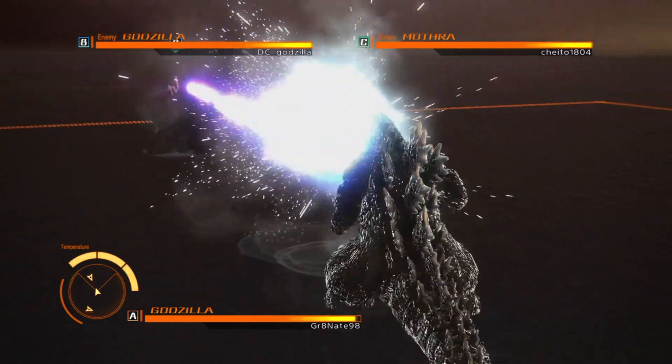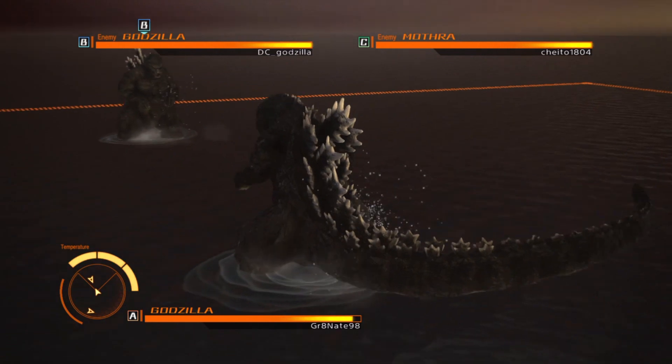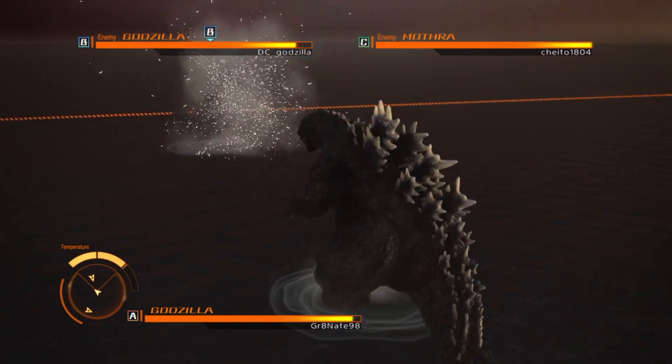As you can see, I'm up against another Godzilla player, who I'm targeting first because my other option is that baby worm over there. Always go for the greater threat first, right?